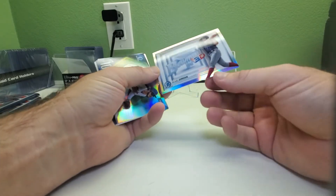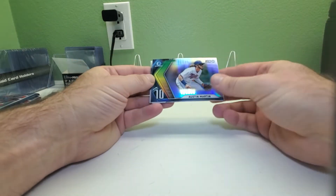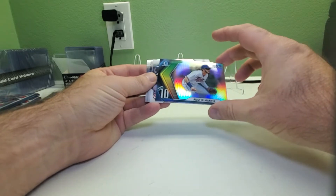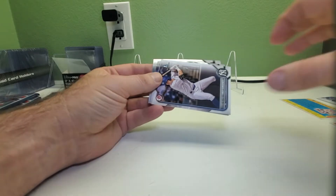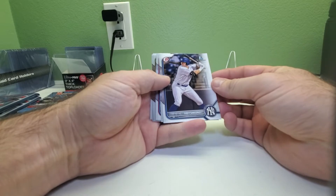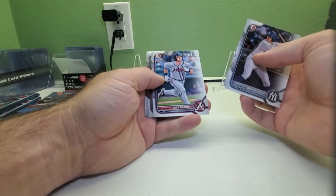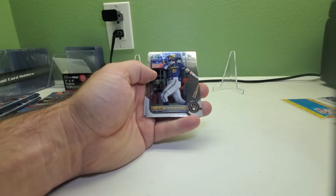Blaze Jordan for the Red Sox. Then we have an Austin Martin Top 100 — Austin Martin number 10 in his Twins uniform. And then we got some Bowman prospects — Bowman paper — Trey Sweeney First Bowman, Luke Doyle First Bowman.